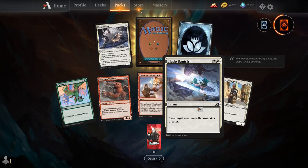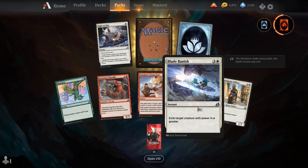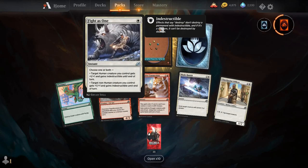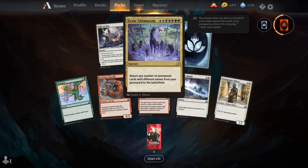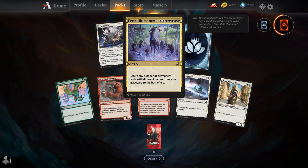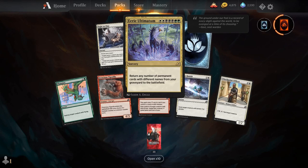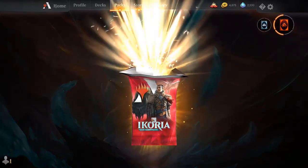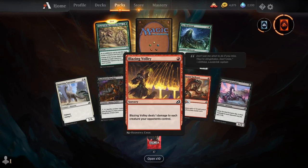Plummet, Versus Tigerilla, Tentative Connection, Blade Banish — the Wanderer is just randomly on this plane because the Wanderer can never control how or where they planeswalk. Their identity is still unknown. Checkpoint Officer, Fighters 1, and our rare is Eerie Ultimatum. They've actually completed the cycle — the 10-card cycle of Ultimatums started originally in Alara block. This is the Abzan Ultimatum — for 2 white, 3 black, and 2 green, you get a sorcery: return any number of permanent cards with different names from your graveyard to the battlefield. That's going to be insane in Commander.